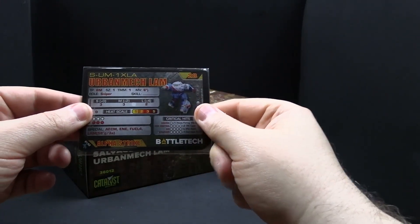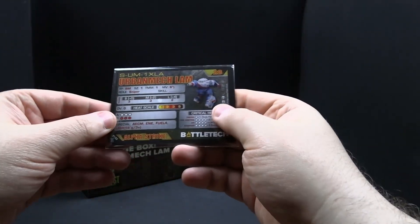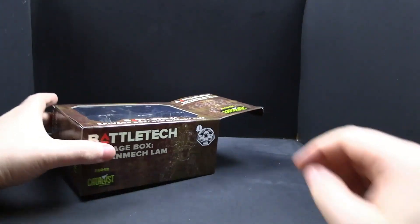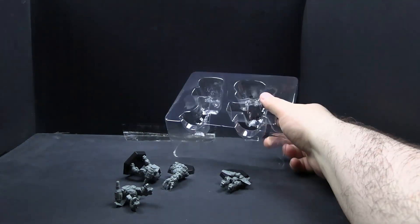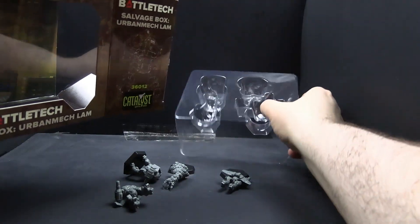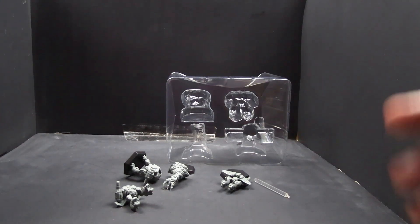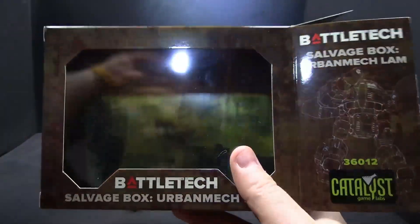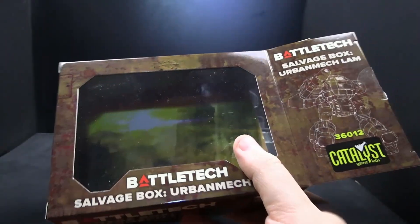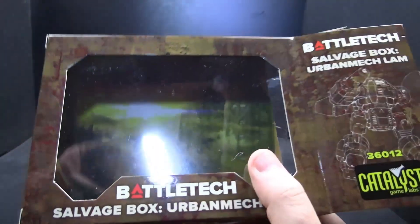We have our card here and our MechWarrior card. Man, this thing looks weird. Let's pull it out — it was not secure in there. Maybe some twisty ties or tape would have been in order there. This is the first time I've opened this on camera, and something fell on the floor. The artwork — we're a little disappointed in. It's just kind of a generic, futuristic, cloudy cityscape. Looks almost like it could be ripped straight out of the BattleTech PC game. Not bad, but not the best either.